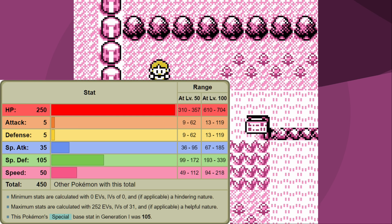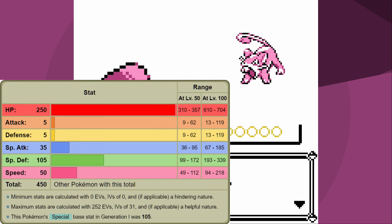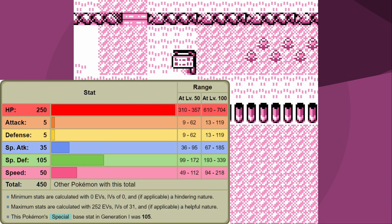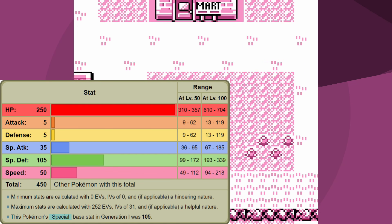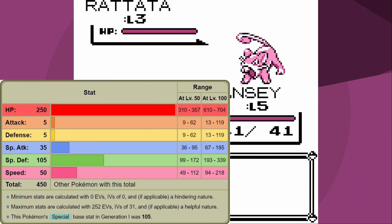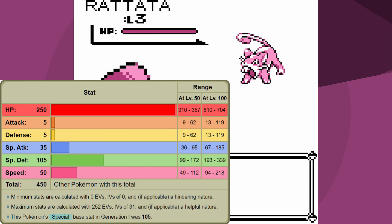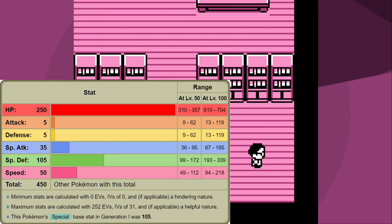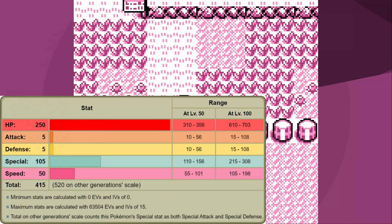When looking at these stats, it's pretty easy to figure out why - Chansey has the worst base attack and base defense in the entire game. In fact, even to this day it's one of the worst. Its special attack is also not that great, only base 35 power. But that's the wrong generation because there is no such thing as special attack, and if you look at the very bottom in small text, you'll see that in generation one its base special is 105.